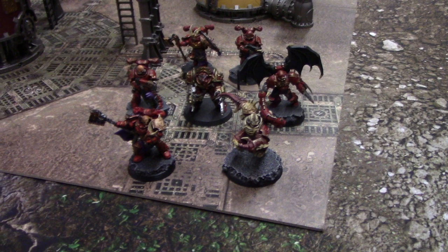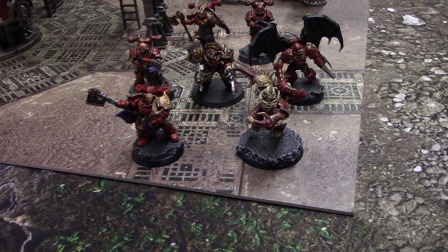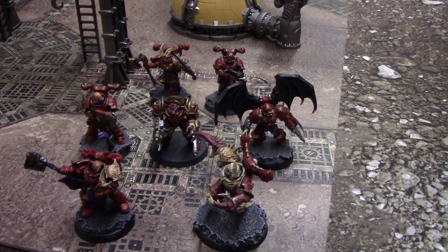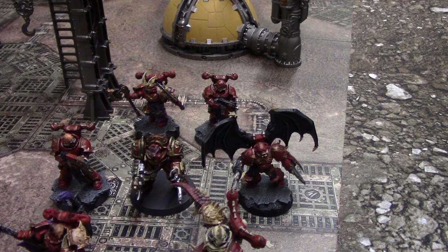This is my Crimson Slaughter. The front right is my commander, a Greater Possessed with melee specialism giving plus one attack. On the left is a Khorne Berserker Champion who's my leader. Behind him is a Chaos Space Marine gunner with plasma gun and sniper specialism. Then a terminator with combi-flamer and chain fist as demolition specialist, a Possessed as combat specialist, a Khorne Berserker with chain axe and chainsword, and a Chaos Space Marine with a bolt gun.